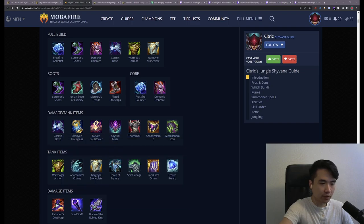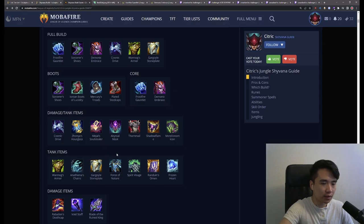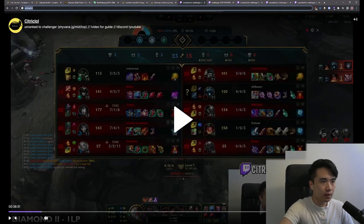Obviously, first of all, you want to ask yourself: do I need more damage? If you don't need more damage, you can go a tank item to frontline harder for your team. If you want this item set in your client, you can join the Discord — Citric's Lemon Farm — there's a channel called item sets with all the item sets in there.